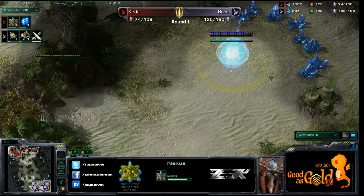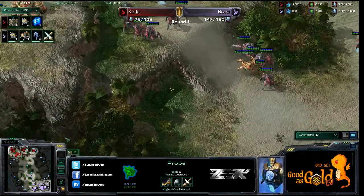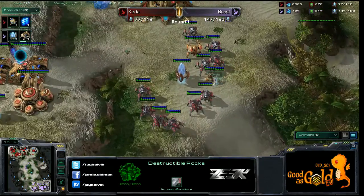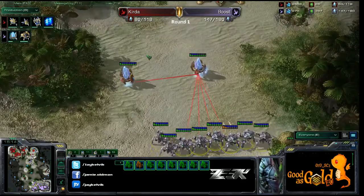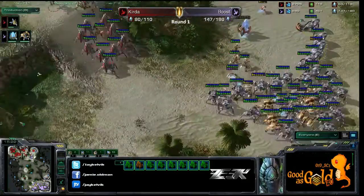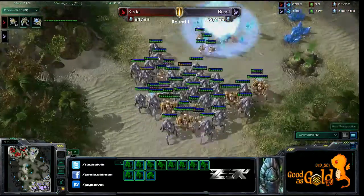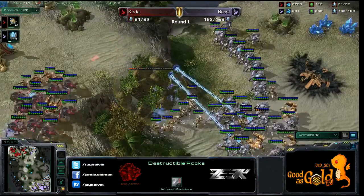We see that Kirda is now taking his third base, which is nearly done, with two pylons in front. With these forces I would expect him to take down the rocks so he has easy access. But that is a big push coming from Boost now. With this army, I would say Kirda does not have much of a chance. Boost goes straight for that third base to destroy it. Kirda really just needs to pull back and not engage his army or he will lose too much. Those rocks went down very fast, and now we see the push coming up from Boost.